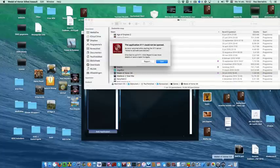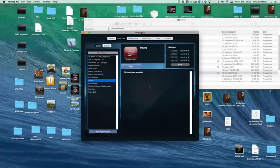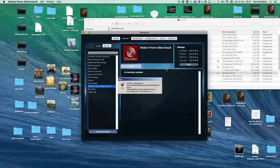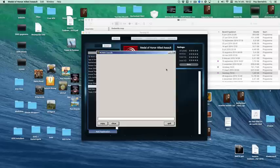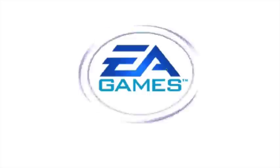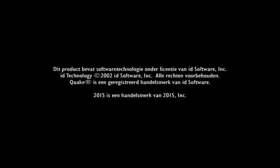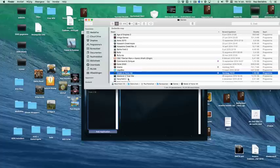Let's do another one — for example, Medal of Honor Allied Assault. We get an error message, which is unfortunate. So let's go to Add Application, navigate to Medal of Honor, click Open, then click Play on Medal of Honor Allied Assault. It will launch. Simple as that — the game is fixed and works fine.